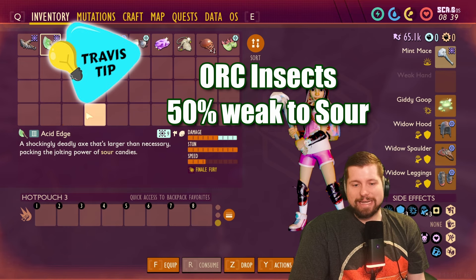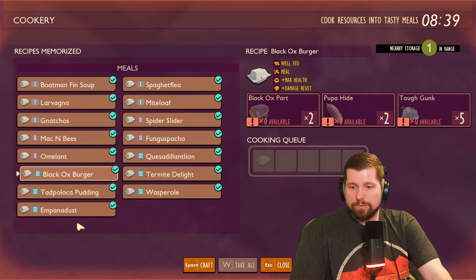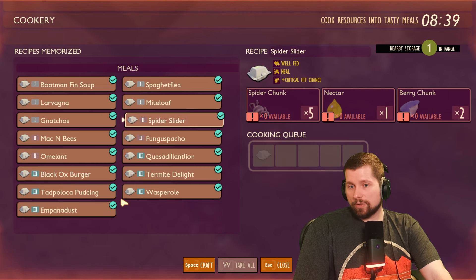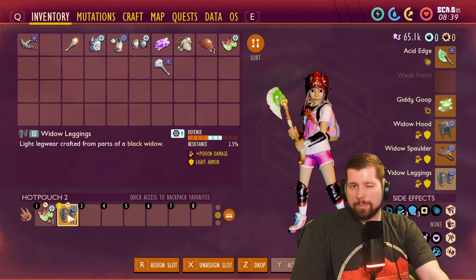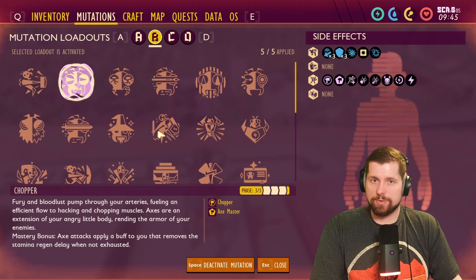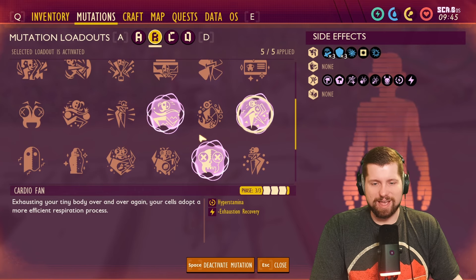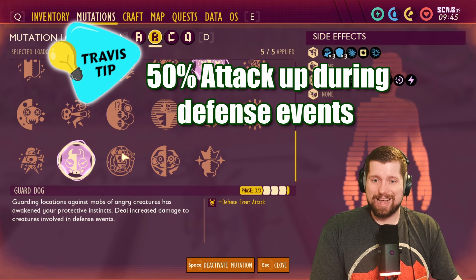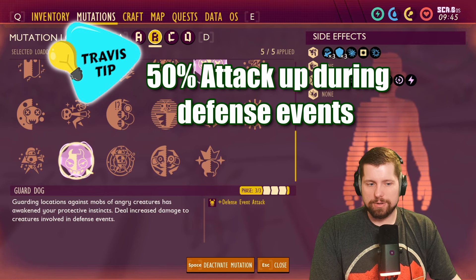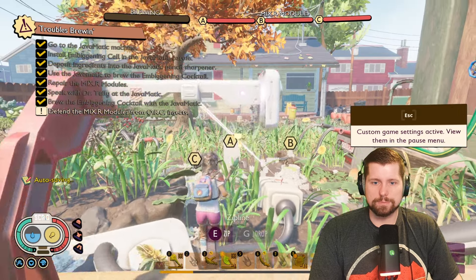For the weapon, they are all Orc controlled, so the acid edge is the best — it will be strong against them — but feel free to use whatever weapon you're more comfortable with. I recommend making sure you eat before you do this. I'm going to be eating black ox bird for the health — the damage resist is negligible. Spider slider is also good for the crit chance. I'll have my aphid slippers and widow leggings next to each other so I can swap between them quickly. For mutations: Chopper since we have the acid edge, Natural Explorer since you'll be in and out of combat so you want to run quickly, Cardio Fan to help get stamina back, Annihilator since there are tons of ants around, and Guard Dog — that's 50% up in your attack. You unlock that through doing all the mixers.